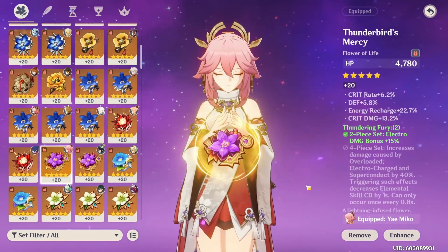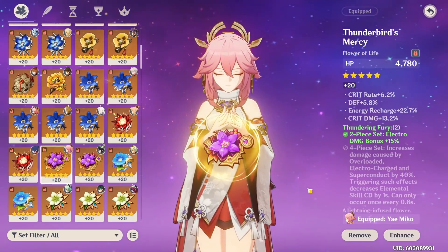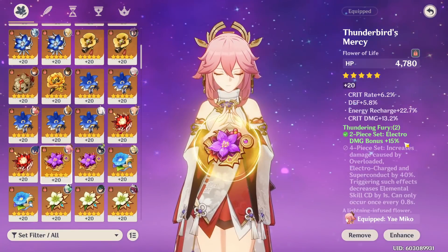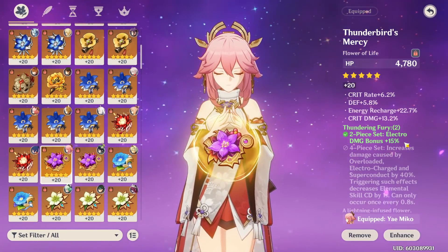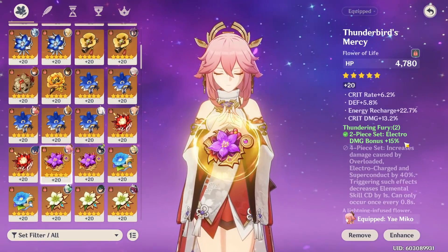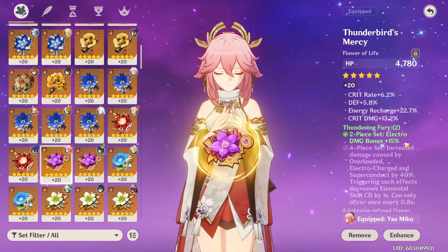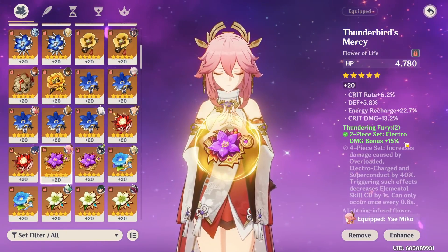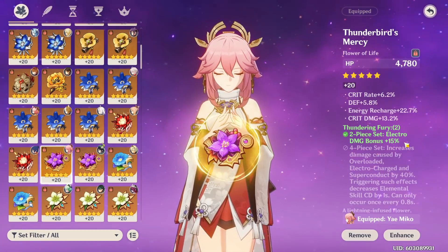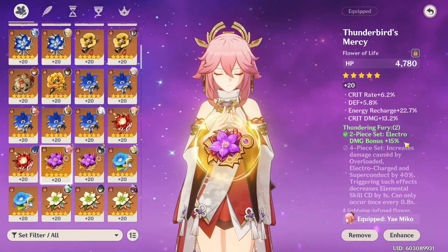Moving on to your artifact stats — as with many burst DPS or sub-DPS supports, you're looking for a lot of damage and also enough energy recharge to spam your burst on cooldown. To maximize Yae's damage you obviously want crit rate, crit damage, and attack percent whenever you can get it. Your first requirement should be enough energy recharge to use your burst when you need it. The exact energy recharge amounts highly depend on how many Electro characters you run with her. I highly recommend running Yae Miko with at least one other Electro character, as she does not generate enough energy by herself without an ungodly amount of energy recharge. A general range I recommend with another Electro character is anywhere from 150 to 170 energy recharge, though it can be less or more — I highly recommend you test out what works for you.